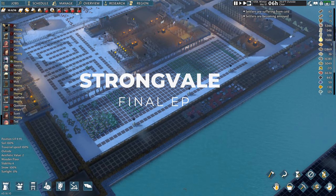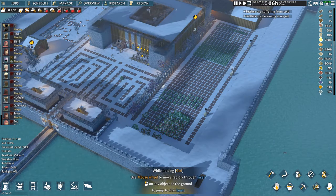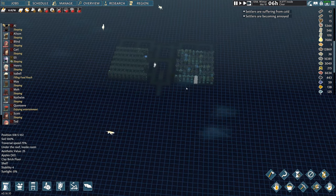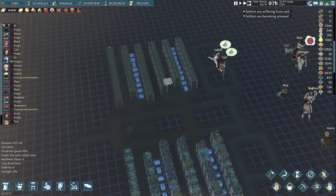Welcome back to Going Medieval. Last episode we finished off pretty much everything — we just need to get the corner towers and the entire design is done. We also stocked our cellar with an absolute ton of ice, so in the summer our food is not going to spoil as quickly.